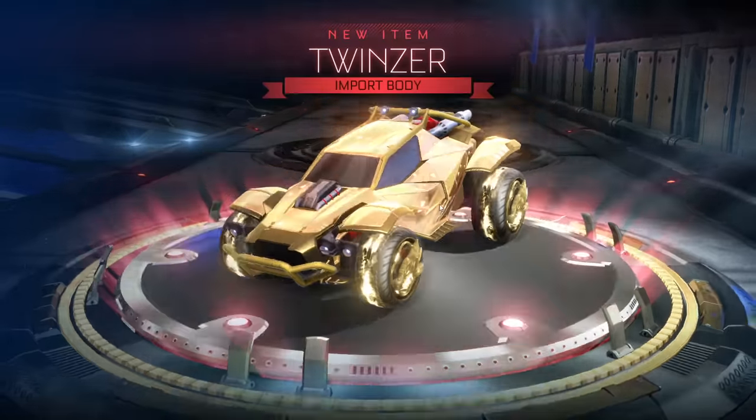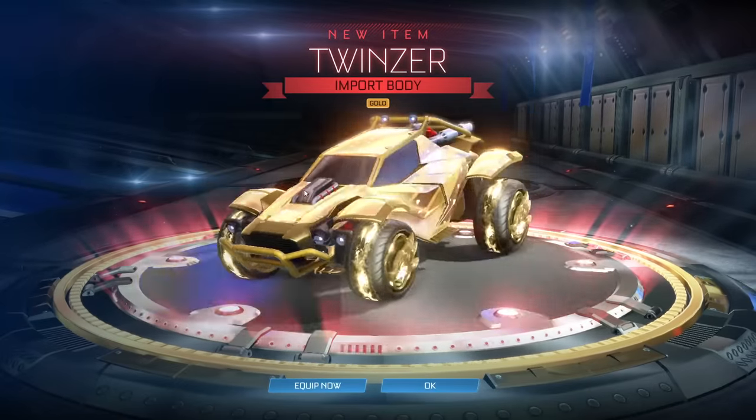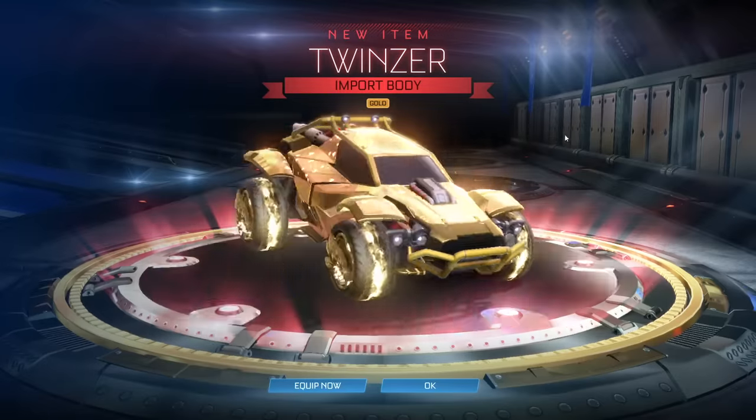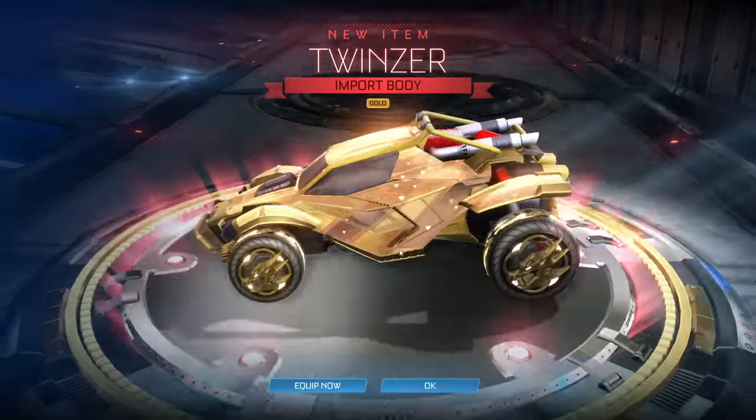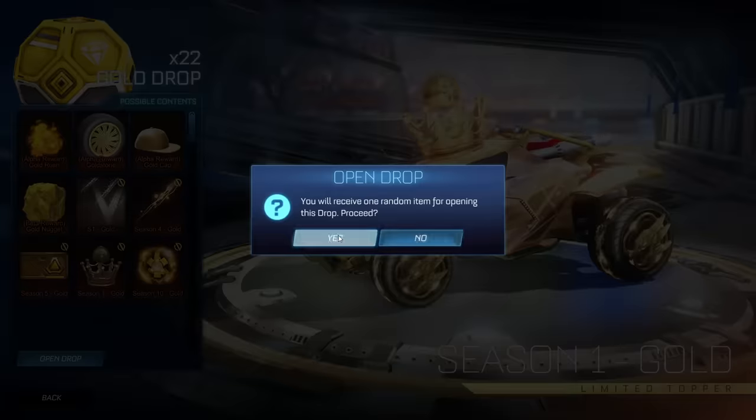Another import — could it be the Octane? It's a Twinser. That looks super nice, look how shiny that one is. That's way better. The Dominus was not shiny at all when we got it in the item shop, but this is really nice and shiny. I'm taking that — it beats the Breakout any day.